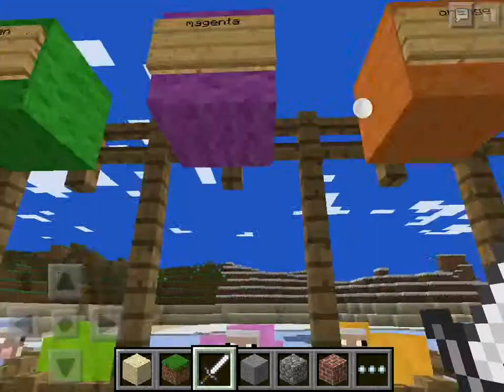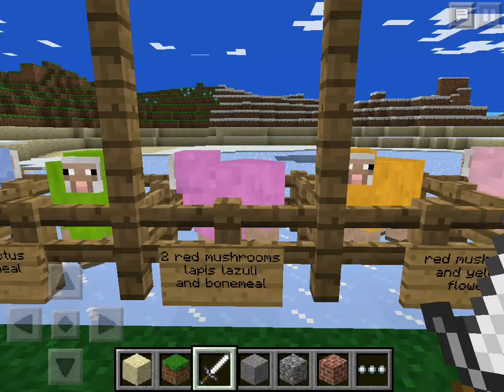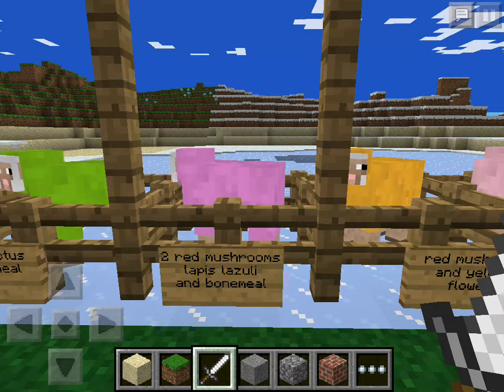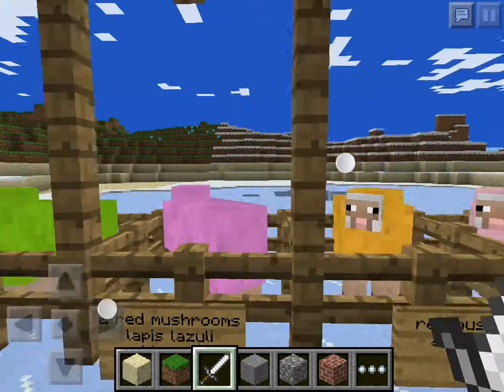For magenta, you need two red mushrooms — smelt them — and then lapis lazuli. One lapis lazuli and bone meal makes this color. It's a really cool, rare-looking sheep, but it's not rare — it's just really hard to make, that's why I say it's rare.